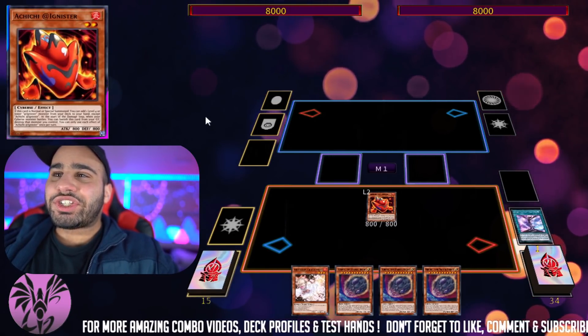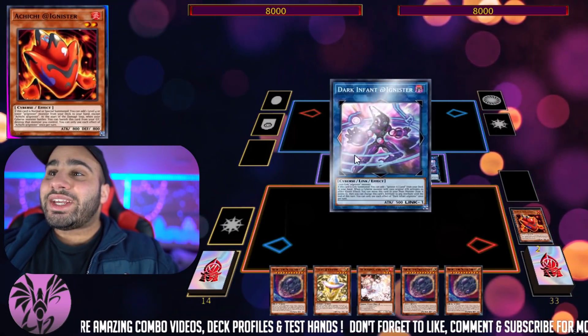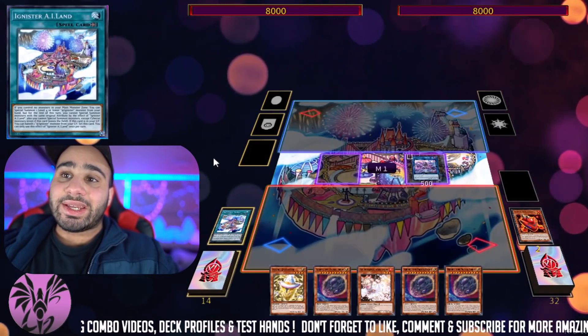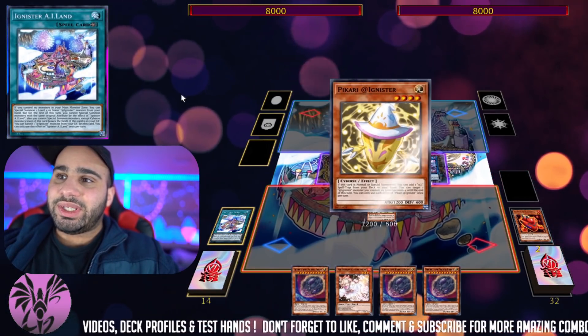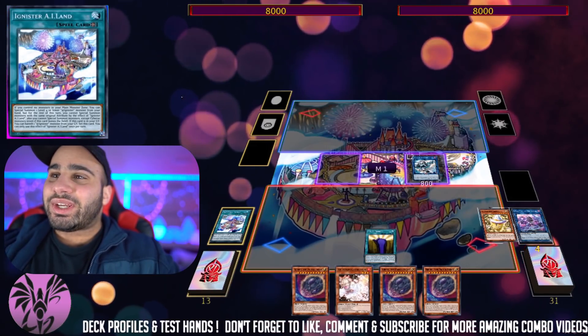Now we're actually going to normal summon Achichi to search the Picari and make the new Link 1 — kind of like Salamangreat Veilynx. It searches the field spell, but this time it's actually a good field spell. You're going to be able to special summon the Picari and get another search, so you can see the snowballing aspect here.